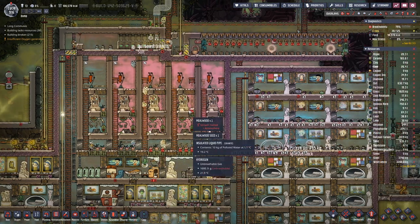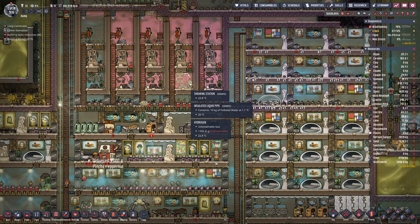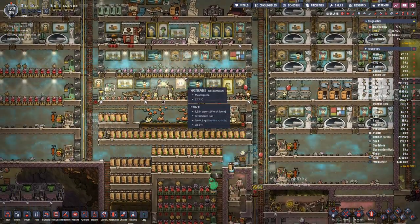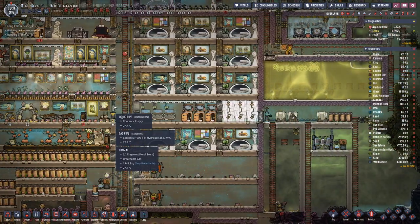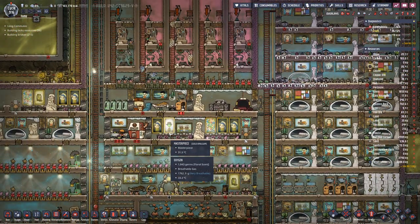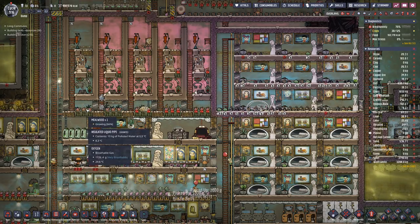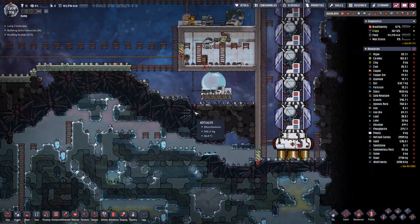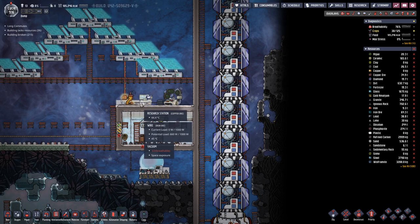There was a time where we had more grublets — not sure what happened with them. Maybe we could not feed them because we ran out of dirt. Currently we have quite a bit — not much, but at this point we only need dirt for the meal lice and for a bit more research.